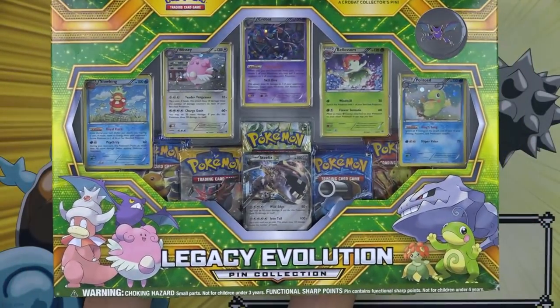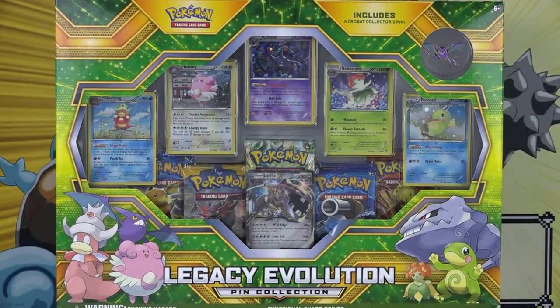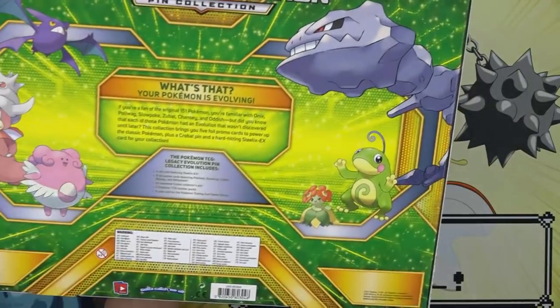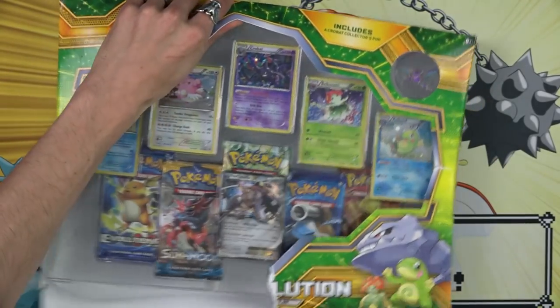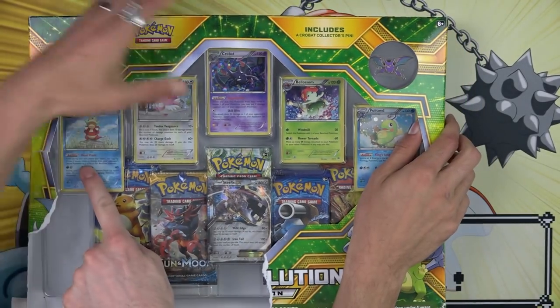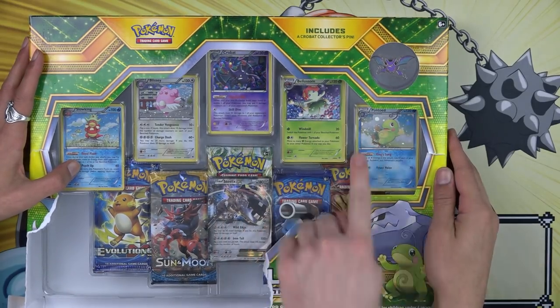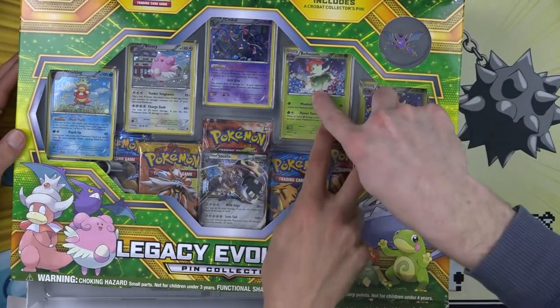Just got our hands on the Legacy Evolution Pin Collection, brand new, includes a Crobat collectors pin. Let's take a quick look at this. It has words on the back, but here's what comes on the inside. Whoa, whoa, whoa! Look at yours — it's a Lissy Crobat Blossom. Look at mine — two Blossoms!